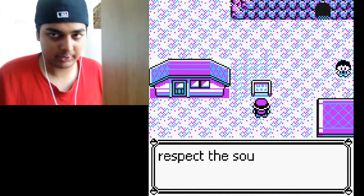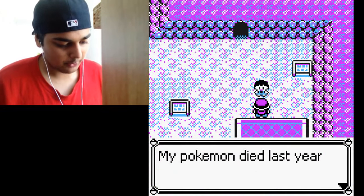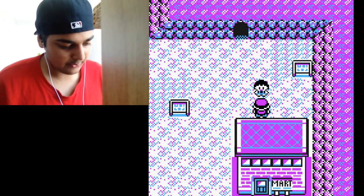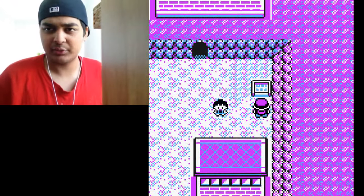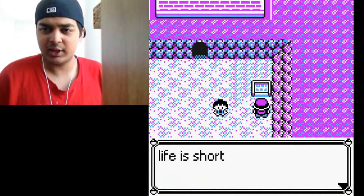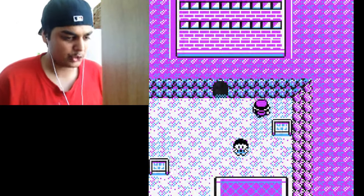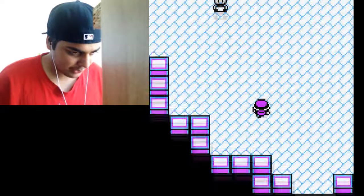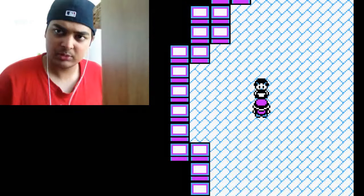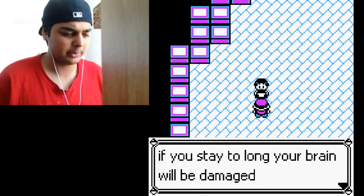'Respect the souls of the departed — don't worry, we will.' Another NPC: 'My Pokémon died last year, I come to this town every day to pray for him' — I think that line was actually in the original game; somebody can confirm that. 'Life is short.' Let's look around — oh, there are no graves. I don't think there were graves on the first part of Lavender Town in the beginning.